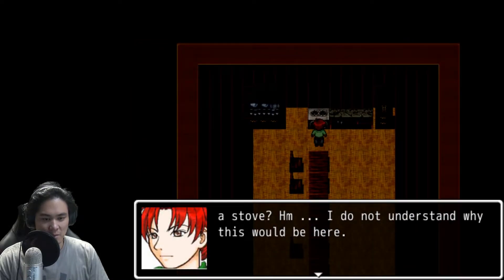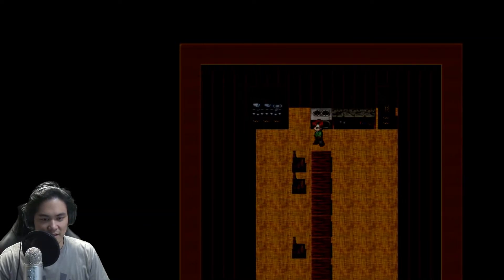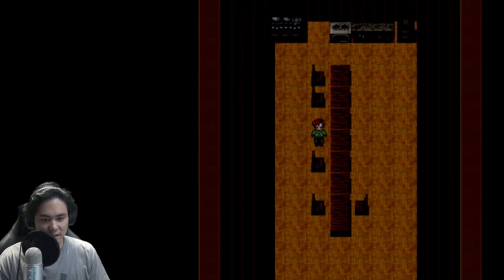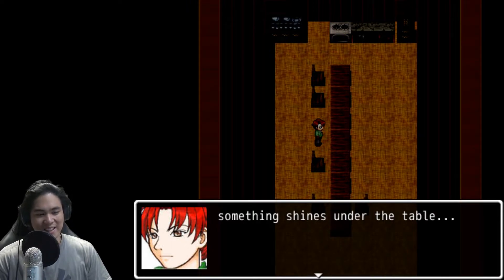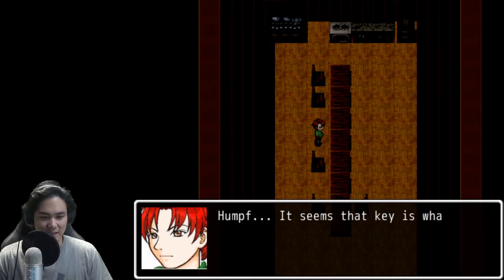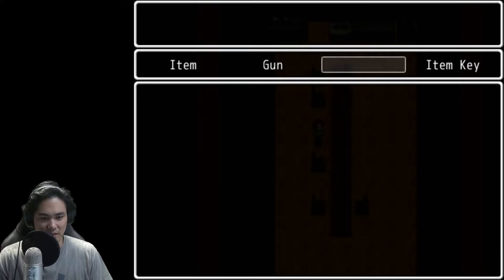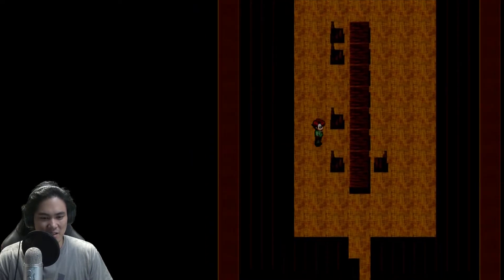A stove — hmm, I don't understand why this would be here. Nothing. Oh, here we go — something shines out of the table. Seriously? There's so many hidden things. I found the item — hider key! It seems like the key. What else is here? What the fuck? It seems like the key — what else is here? Is that what I said?